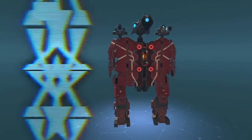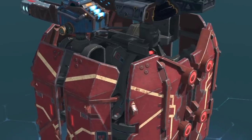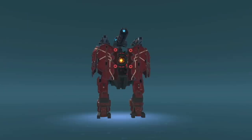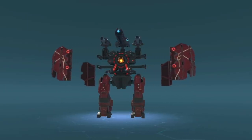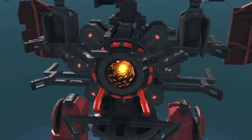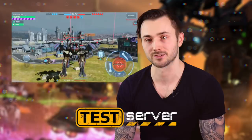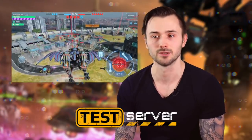Once we have complete artwork and code, we begin testing the robot internally and on the test server. Meanwhile, we keep working on the robot's look and feel. Animators adjust the movements; artists work on visual effects and sound designers on sound. QA engineers, our testers, make sure that nothing breaks in the process. The test server allows us to find the right robot stats such as speed, durability, and everything else.